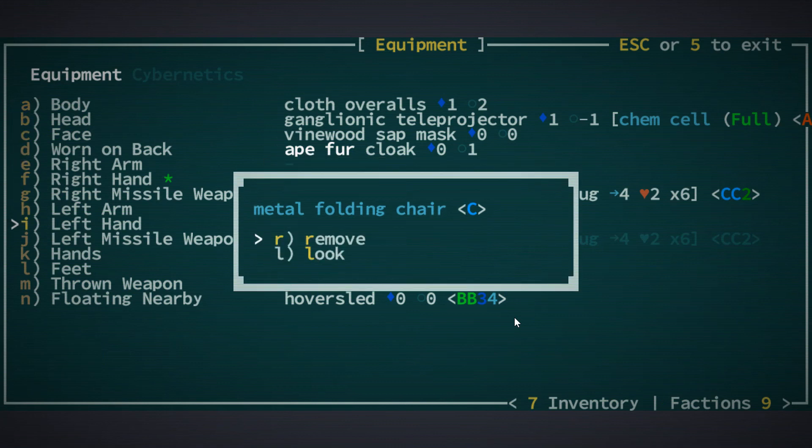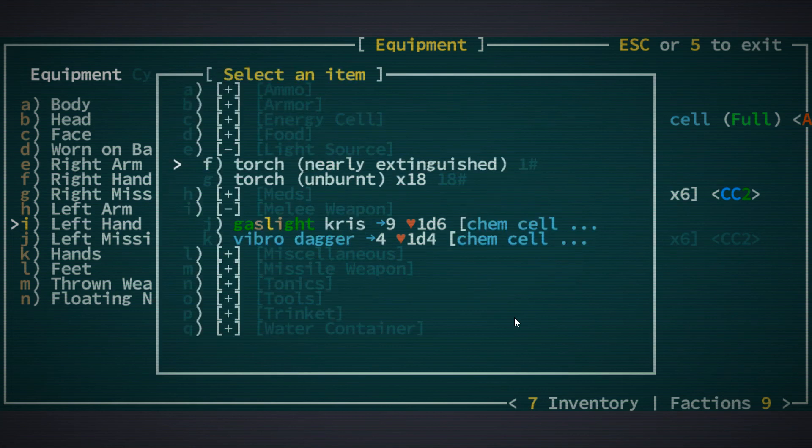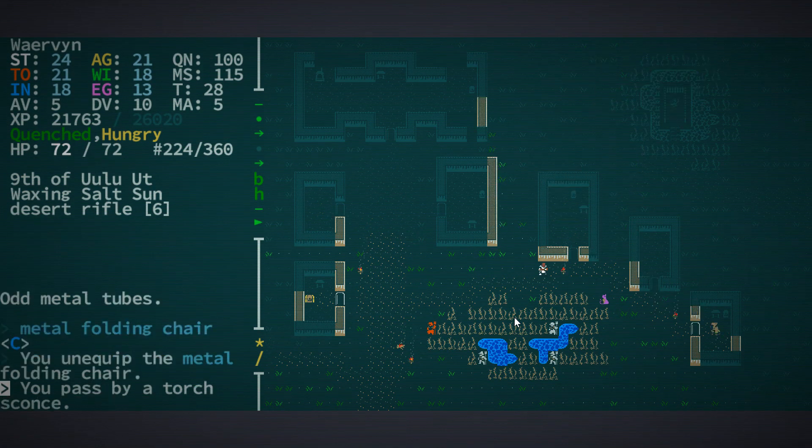Old metal tubes. Weird, but awesome. We have a hover sled which is awesome. It will help us move quicker. So we have some artifacts now, and now it's time to go to Golgotha and hopefully not die there. We've been playing for 26 minutes, so I think I'll put the episode to a close here. Next time we'll immediately go to Golgotha. I hope you had fun - see you next time.